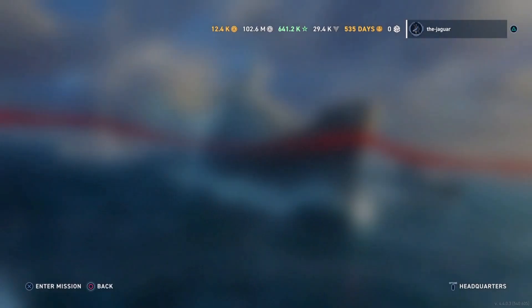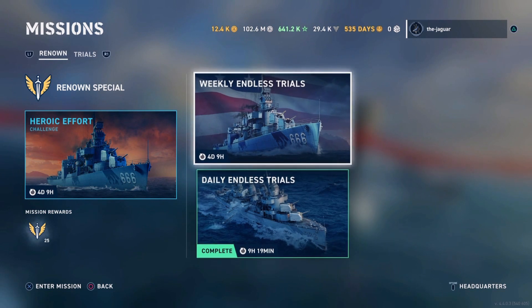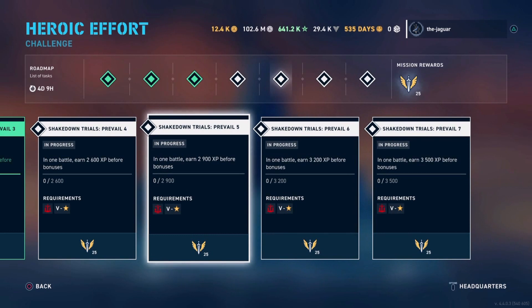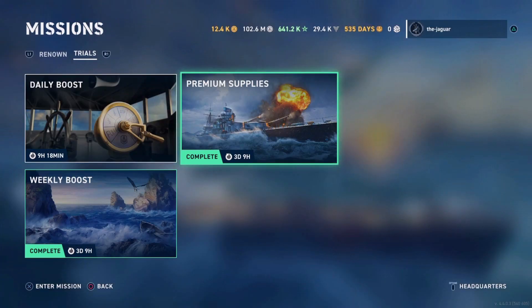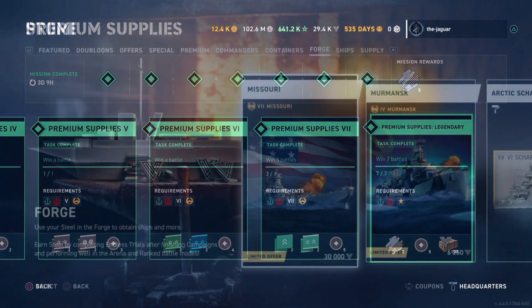So when you add this up throughout the course of this particular campaign, if you just stick with the weekly endless trials and the daily endless trials, you will get 1,325 steel according to my calculations. If you were to complete every single one of the heroic effort milestones and tasks, you will get 2,200 steel for this particular campaign. And during the arena and ranked season you do get quite a bit more potential steel. Additionally, under the legendary tab for the premium supplies, if you win seven battles in either standard or AI with a legendary ship, you will get 100 steel every single week. So throughout the year, you can get 5,200 steel just by completing this one particular premium supply legendary task.